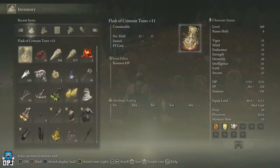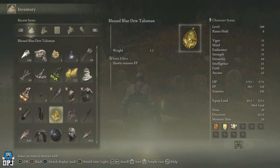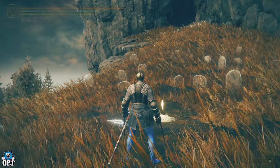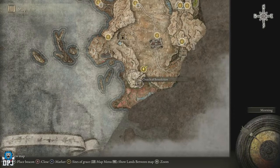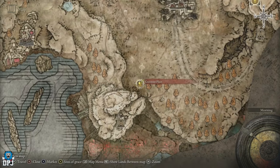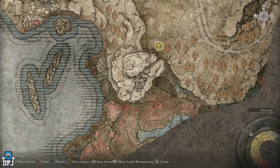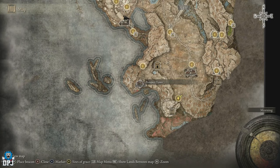The talisman is the Blessed Blue Dew Talisman — it slowly restores FP. I'm not really going to use it, it's not for me, but it's a nice bonus. All of this good stuff is located right here on the map: the Church of Benediction, right above where you spawn into the Shadow Realm.